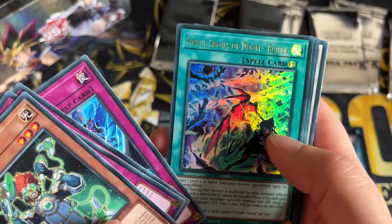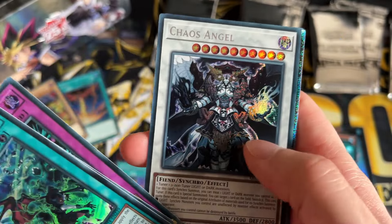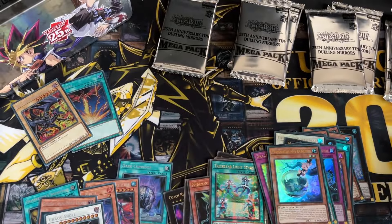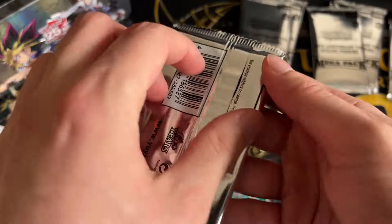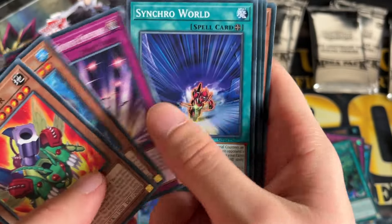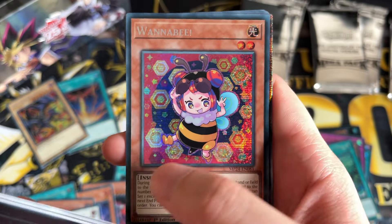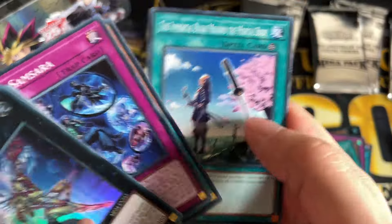Obviously Dark Magician Girl is probably going to be the most sought-after alternate art. Sinful Spoils of Doom, Cornfield, Banishing Trap Hole, Chaos Angel — I think that's another decent reprint — and Trickstar Light Stage. I think Chaos Angel is one of the notable reprints from this set as well, though the most notable is probably IP Little Knight if I remember correctly. Then Bio Insects, Armor Starring Knight, Gishki Grimness again, Earthbound Prisoner Ground Keeper, and Galaxy-Eyes Cipher Dragon — I think that's my second one of those but at least it's a decent Xyz.